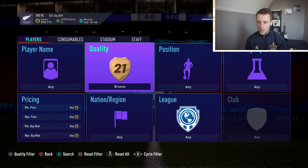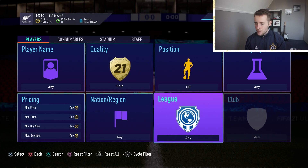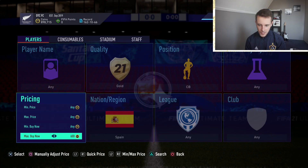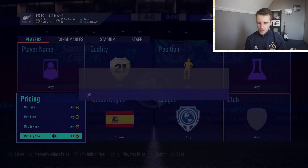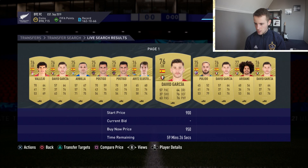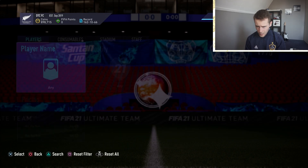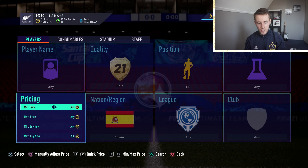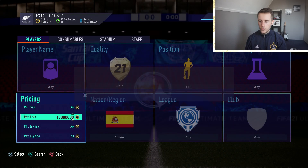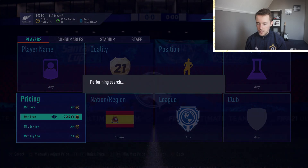Now the next sniper filter: go to gold, go to position, go to center back, and nation go to Spain - and this is it. I was actually kind of surprised with this one because the cheapest one up on the market is about 900 to 950 coins. If you've got fast fingers, this is for you - you will make bank using this method. Going to 700 coins to try and snipe a few players.